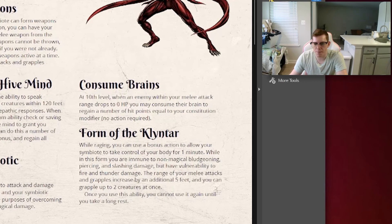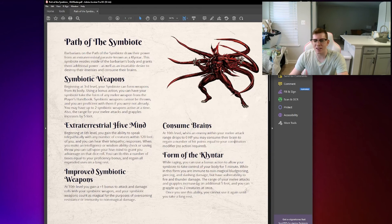Finally, the capstone at level 14: you gain the Form of the Klyntar. While raging, you can use a bonus action to allow your symbiote to take control of your body for one minute. While in this form, you are immune to non-magical bludgeoning, piercing, and slashing damage, but have vulnerability to fire and thunder damage — because symbiotes in the comics have a weakness to loud noises and heat. The range of your melee attacks and grapples increases by an additional five feet, up to 10 feet total, and you can grapple up to two creatures at once. Once you use Form of the Klyntar, you cannot use it again until you take a long rest.